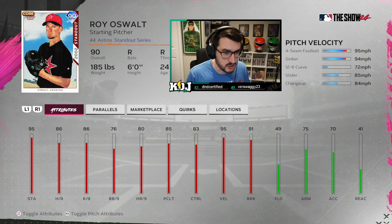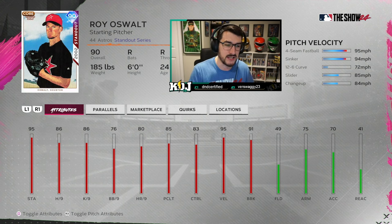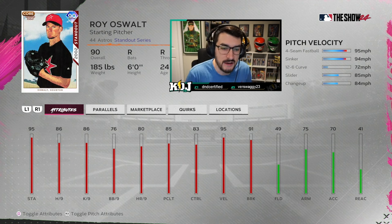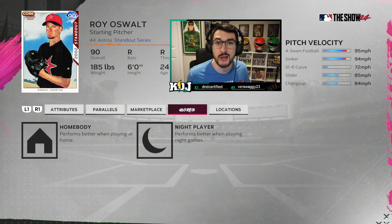His attributes are really solid for where we're at in the year. He's a 90, so one of the higher-ranked starters right now. His stamina's pretty good, hits per nine's not bad, K per nine is exactly the same. Control is 83 and BB per nine of 76 aren't horrible — on the old Show 23 scale they were really bad, but in this current game they're okay. Velocity at 95 and break at 91 are very solid. He's got a couple quirks that are pretty meaningless: he performs better at home and he's a night player, which is unfortunate. We'll get into a game, have a blast, and I'll teach you guys how to pitch.